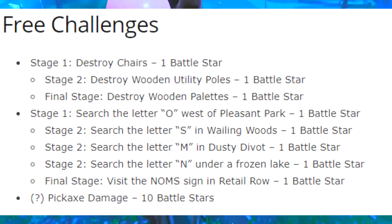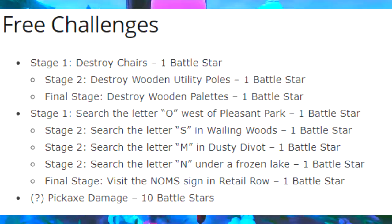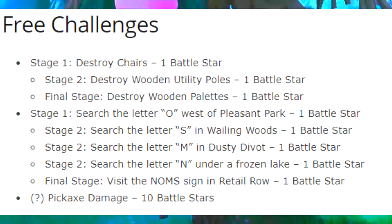The next challenge is to search the letter O in the west of Pleasant Park, which is one battle star. I'll make a video as fast as possible to help you get all the challenges done. Then Stage 2 is to search the letter S in Wailing Woods, which is one battle star. Stage 3 is to search the letter M in Dusty River, which is also one battle star.